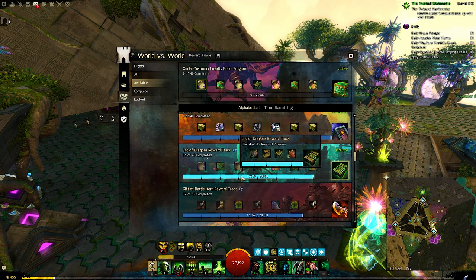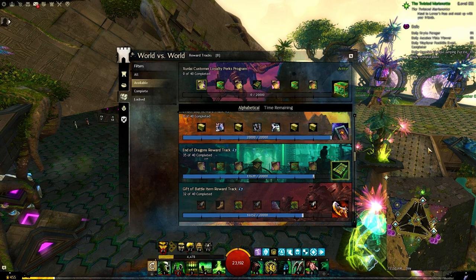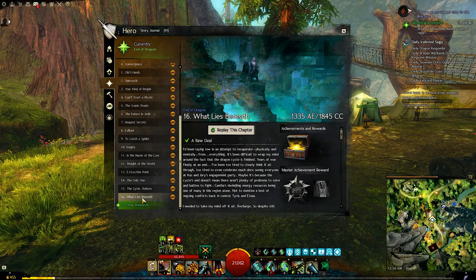WvW and PvP Reward Tracks will give you Imperial Fever as you progress through them. As of right now there are only 3 of them. They are End of Dragons, which is unlocked with the expansion, and Long Lost Weapons and zone-based tracks, which are unlocked when you finish the new story What Lies Beneath.